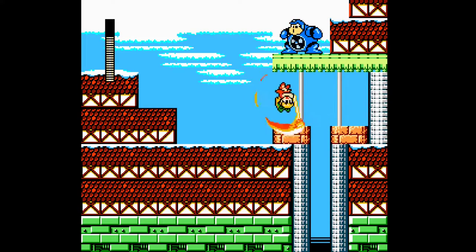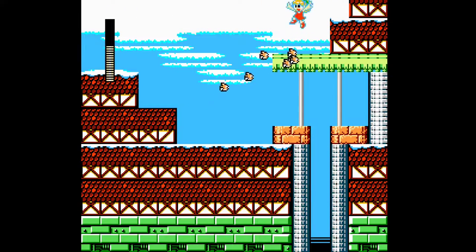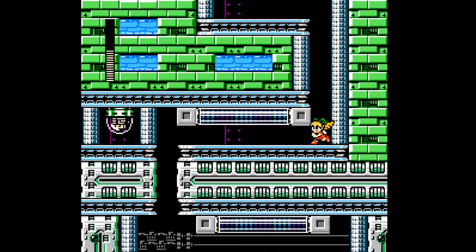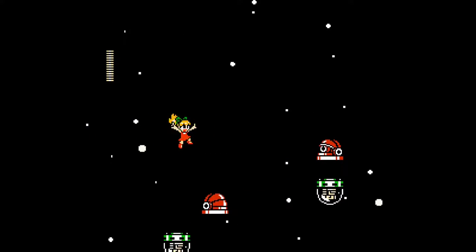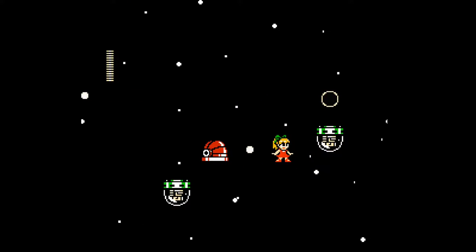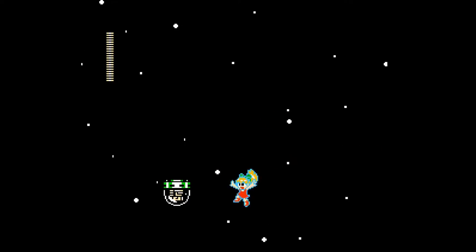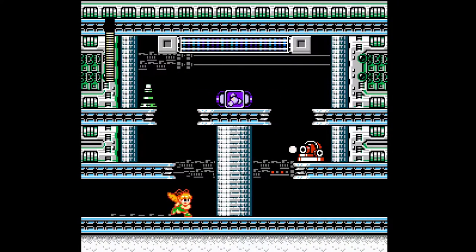Nice. Is there something hidden up here? I'm gonna check. Nope, nothing hidden. Well, let's just get out of here before we die. Nice. Oh no. Look what we have. Great. I hope there are no spikes here. I really do. Nice. Very forgiving room there.